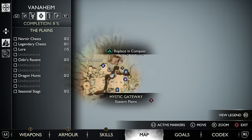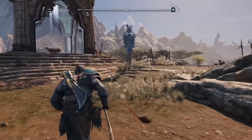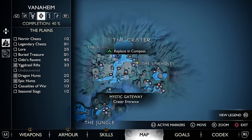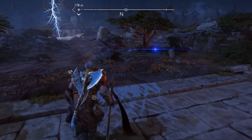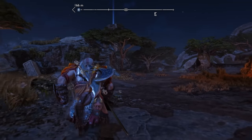Our final Lindworm is also located within the plains of Vanaheim's Crater. We're going to start from this Mystic Gateway, but if this is your first time here, just head down the route under the arches and towards the shop where you'll find the Mystic Gateway. Just around the corner from it will be our final rift — or at least the final rift which contains a Lindworm.